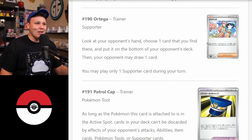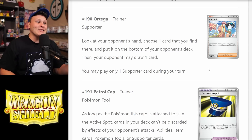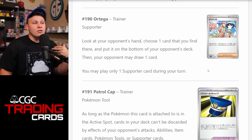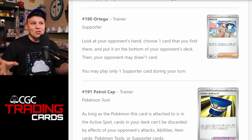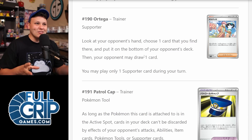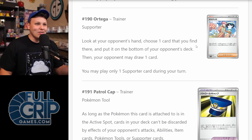Ortega — this supporter card I am a super big fan of. You could play this in the Revavroom deck with some Spirit Masks. Spirit Mask says when the Pokemon it's attached to is attacked, your opponent has to discard a card from their hand. So you put two Spirit Masks on a Revavroom, plus two of the new tool card from 151 — your opponent has to discard two cards from their hand. Then on your turn you play Ortega: look at your opponent's hand, choose one card, and put it on the bottom of their deck, then they draw a card. A little hand control, hand disruption combo. Ortega with Spirit Masks and Revavroom — I'm a big fan of that idea.